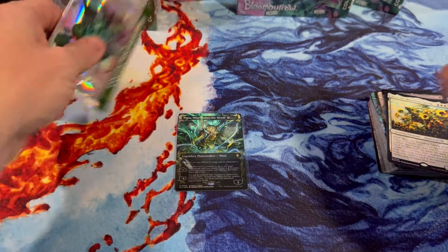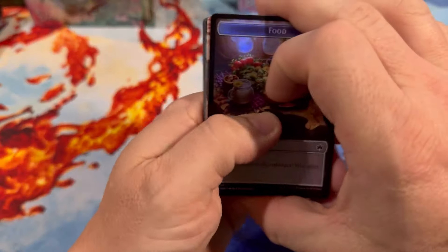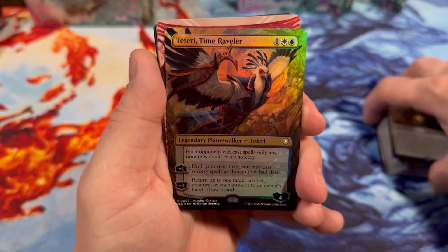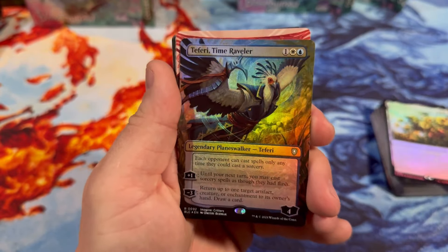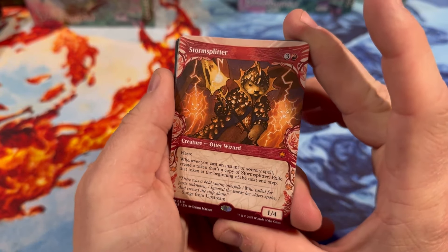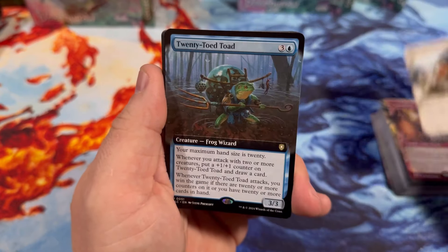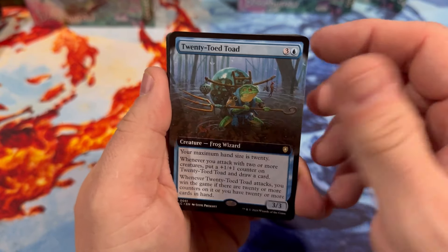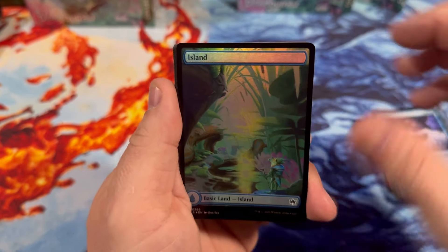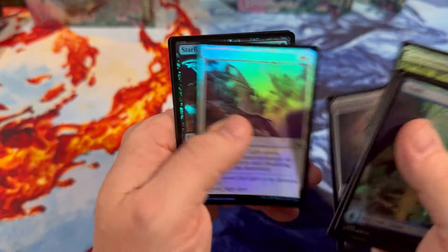Last pack — let's get it. Here we go. Teferi, Time Raveler in foil! Surprise — they kept him at rare because it's an insane card. Storm Splitter, Quest Collar, 20 Toad. Awesome card — love alternate win cons, and I just really like the name. That's gonna end this one, guys.